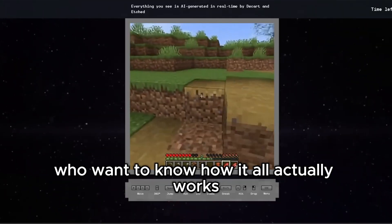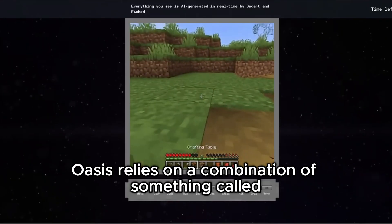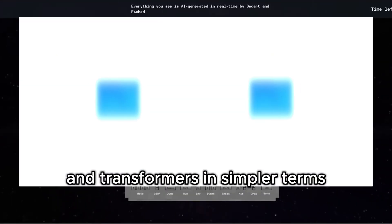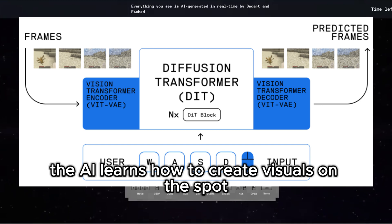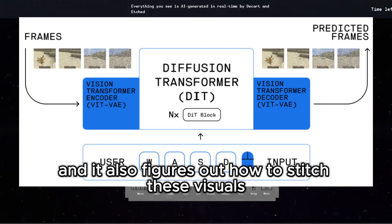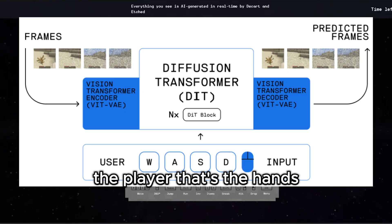Now for the tech-savvy folks who want to know how it all actually works: Oasis relies on a combination of something called spatial auto-encoders and transformers. In simpler terms, think of it as the brain and the hands of the game. The AI learns how to create visuals on the spot — that's the brain — and it also figures out how to stitch these visuals together in a way that makes sense to you, the player. That's the hands.